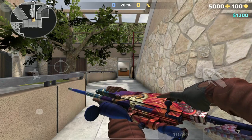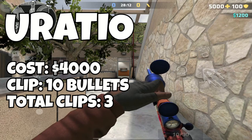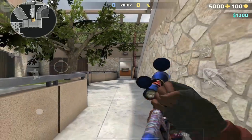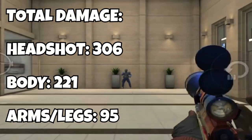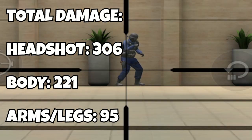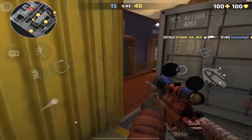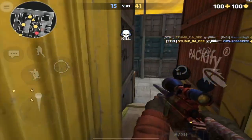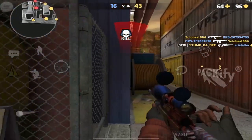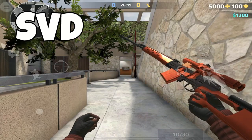The next weapon on this list is the infamous Eurasio. It costs $4000, has 10 bullets in the clip, with 3 clips in reserve. This is no doubt the most powerful weapon in the game, boasting 306 points of damage to the head, 221 points of damage to the body, and 95 points of damage to the arms and legs. This is the favorite choice among players who play the sniper role, and it is easy to see why. Even if you hit the arms or legs, you can still pull out your pistol and finish them with one shot.